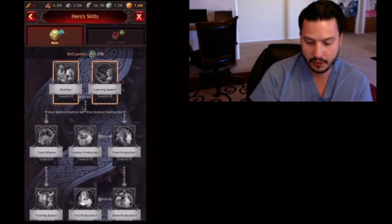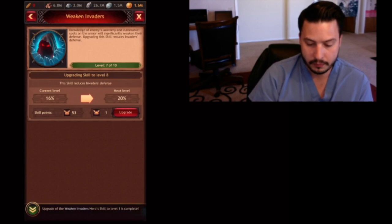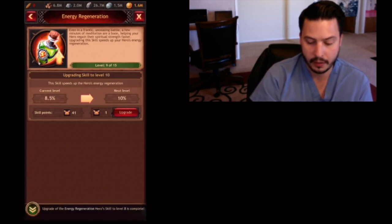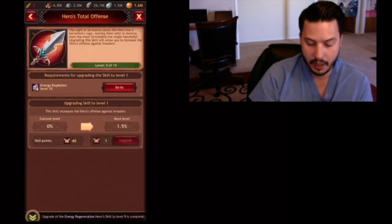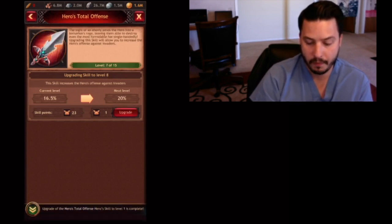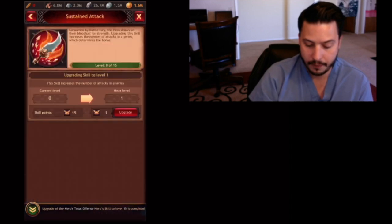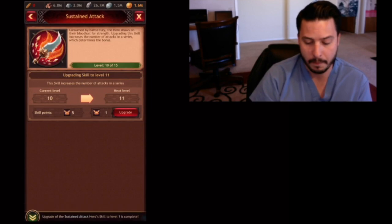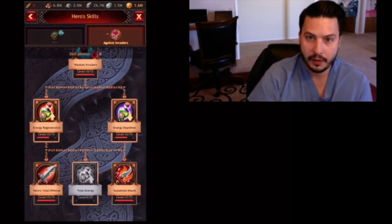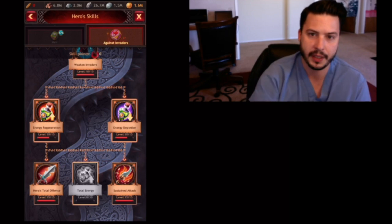I reset this just to show you guys what I like to do. Obviously, invader and weaken invader. Then I go 10 on this side — very minimal. I max this out: the hero total offense, and this is what I use for attacking level 6s. Then I max out sustained attack, and I'll show you why. This is not the most energy saving — doing the energy depletion is technically better if you want to do that — but this is the best way to maximize the amount of damage you're going to do.